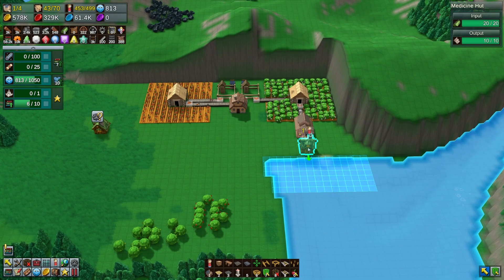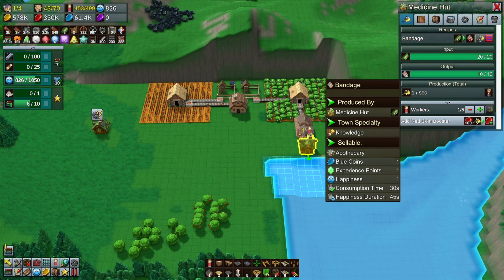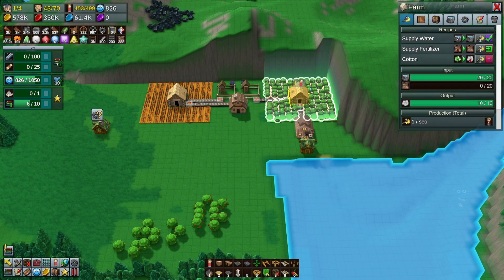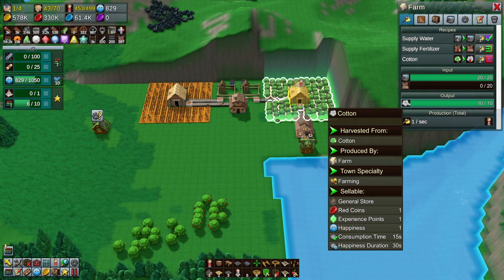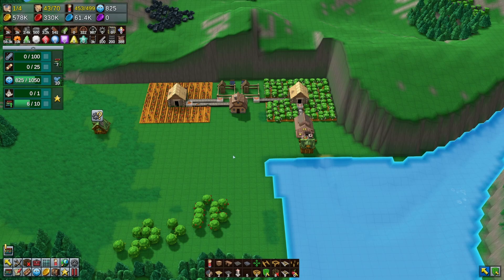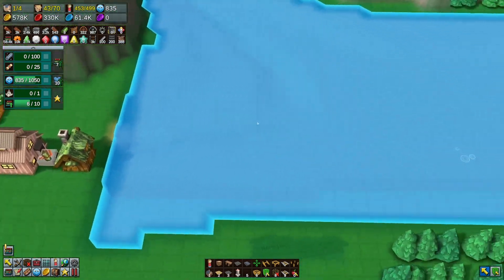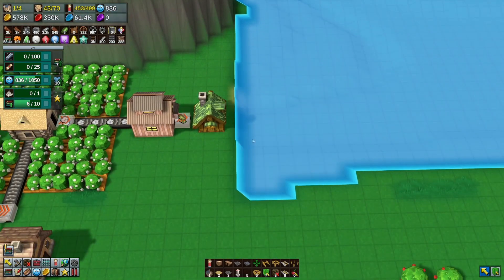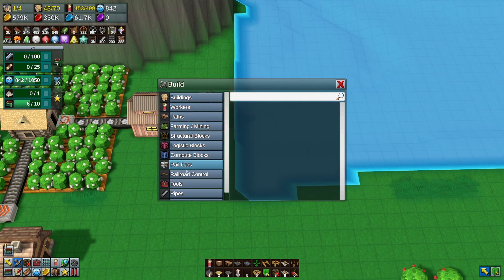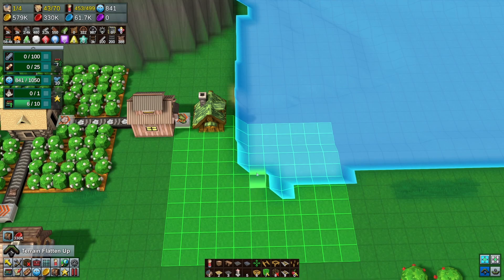I noticed here at our medicine hut the bandages were backed up, and then the cloth and the cotton were backed up, and this cotton is backed up too. The fertilizer is still coming in, so to hopefully make logistics a little bit easier with everything coming out, it's time to do some more terraforming.